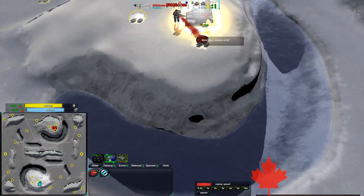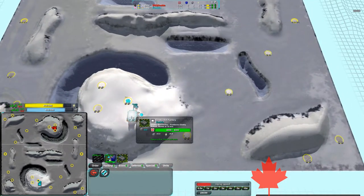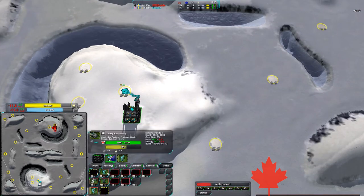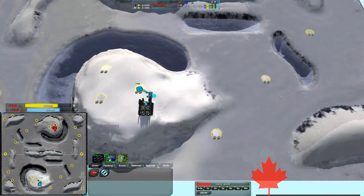God's starting out very quickly with an air factory — rather unusual start — but God is the best player in the game, so he can get away with it. While Emblis is starting out with a cloaky bot factory, and that is much more usual.